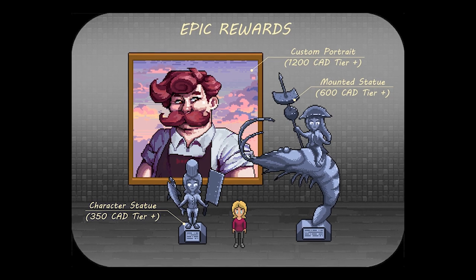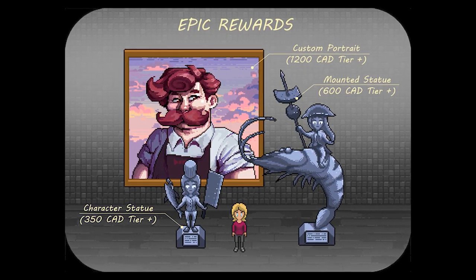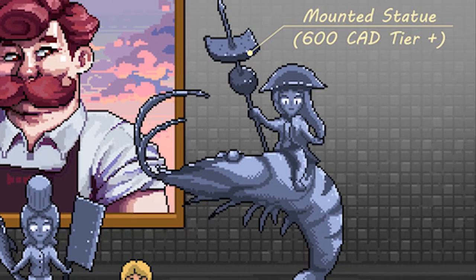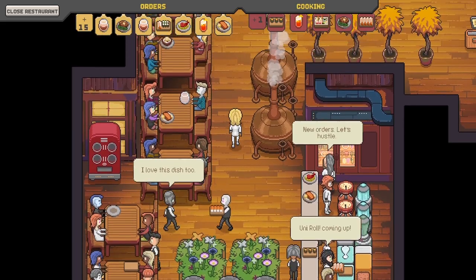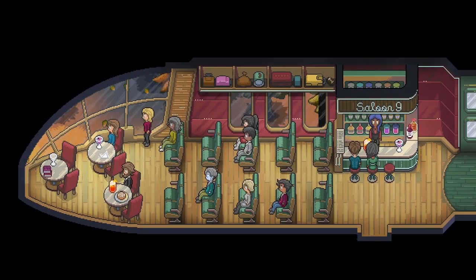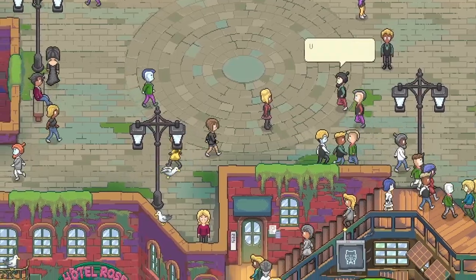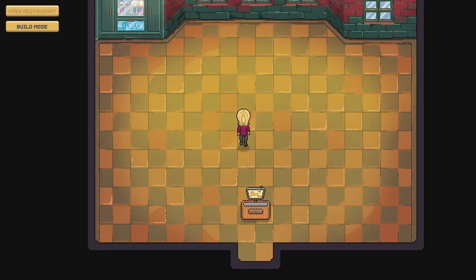Epic Rewards were featured in tiers $350 and up and included in-game unique assets such as a character statue, a mounted statue, or a custom portrait of your own design. If you backed Chef RPG at one of these tiers, your character — whatever you submitted for this custom reward — would be featured in the culinary academy of Billboard City in-game, and every other player who ever plays Chef RPG and visits Billboard City will see your chef's portrait or statue.